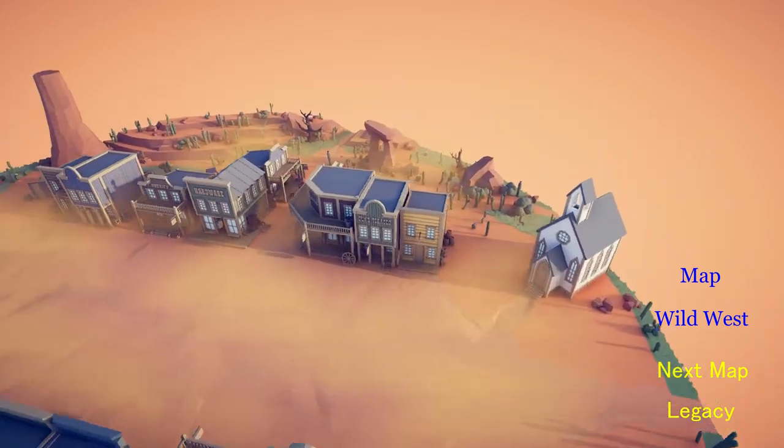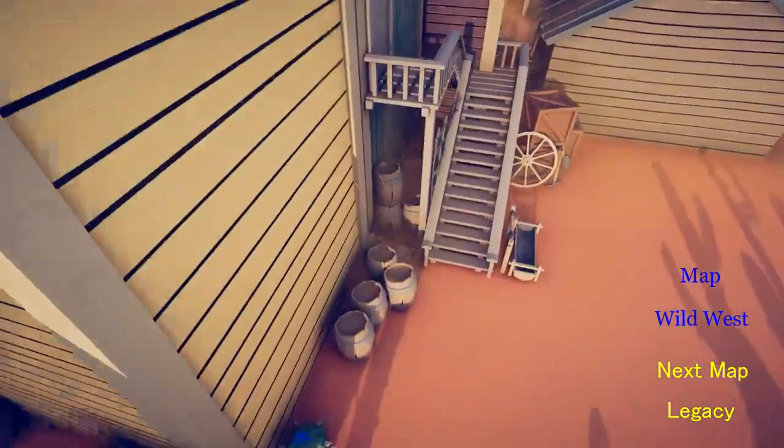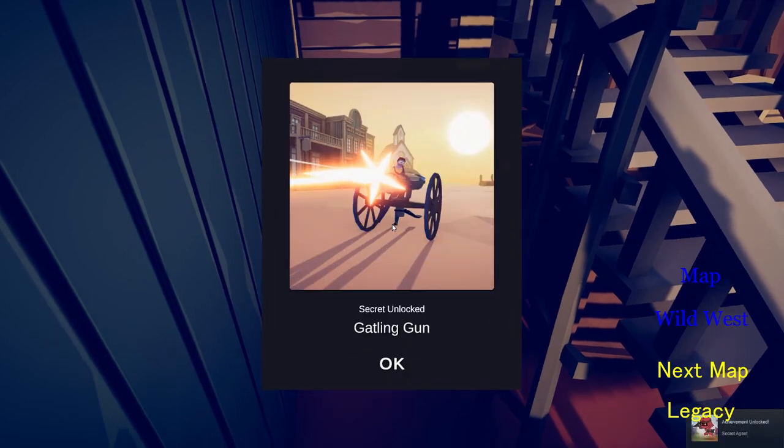For the final secret character, we have to go behind this yellow building and this green building, and in this little area there's a gatling gun. Just look at it and you will get the Gatling Gunner. And I got the achievement for getting all of the people.